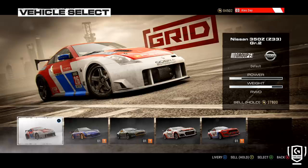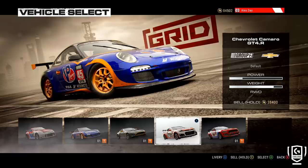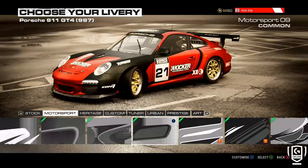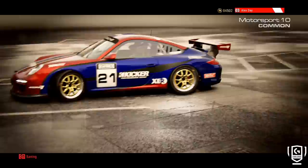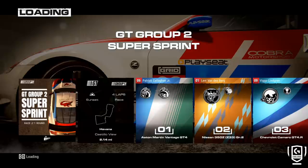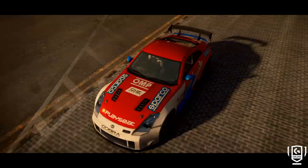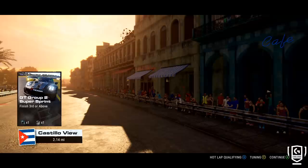The first race I jumped into was GT Group 2 — essentially your GT4 cars. I was planning on driving the 911 and had a look through the paints. While it's not a full livery editor, you can change the base paints of the car and the colours of the decals, unlocking more as you go. When I backed out of the livery editor I accidentally pressed A and ended up in the 350Z — not that I'm complaining, but not the cleverest decision by me.